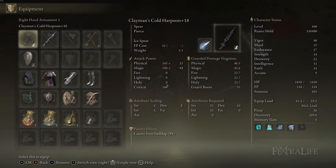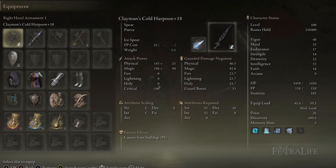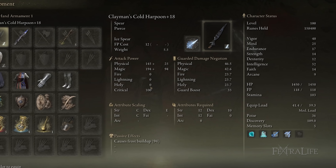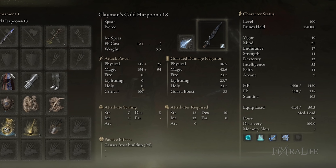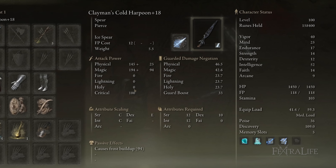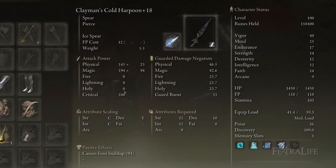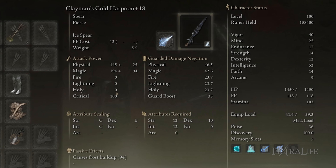Additionally, you can set the cold or magic affinities to further increase magic damage and provide Frost buildup when attacking regularly or doing jump attacks. Or you can put it on heavy scaling — it has pretty good strength scaling if you go that route, and then you can buff it with Scholar's Armaments. I went with cold generally, and sometimes I'll swap out cold for magic if I'm fighting something that can't be affected by Frostbite.